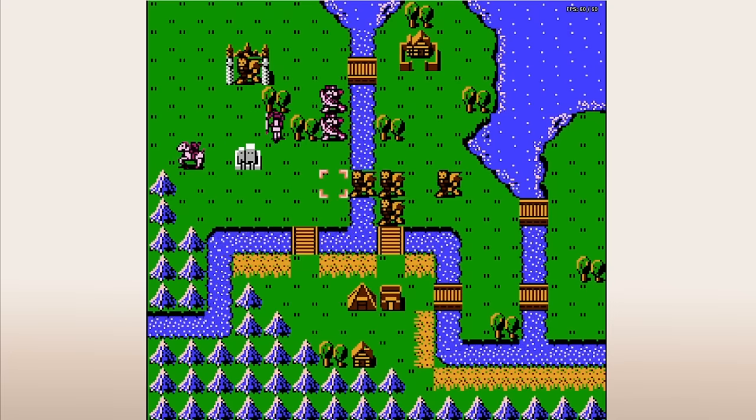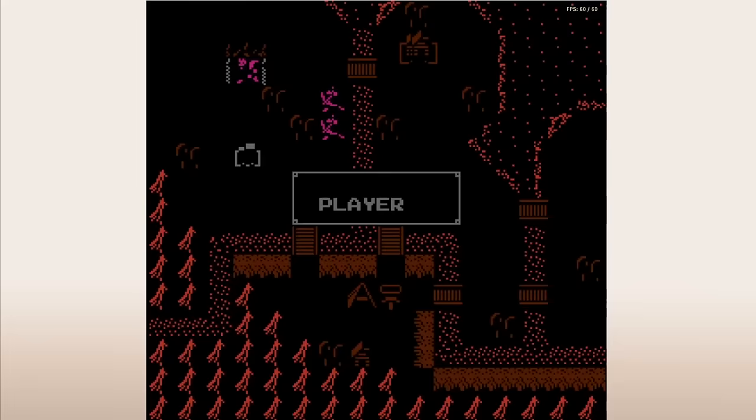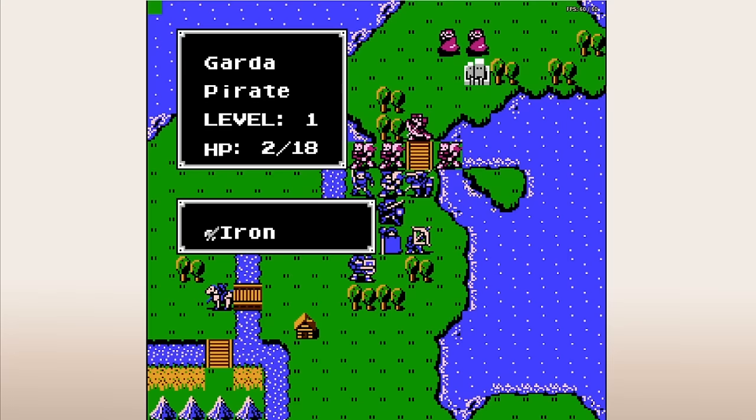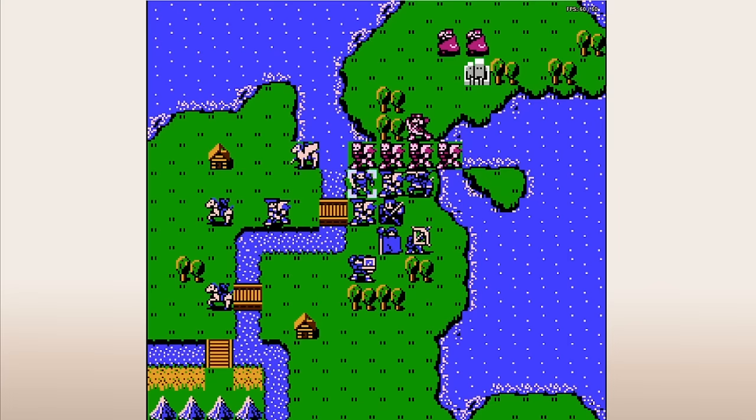Axes in Fire Emblem are some of the best weapons you can use in a lot of games, but it's easy to forget that axes pretty much sucked in the early part of Fire Emblem's history, both because it was so long ago and because many of the titles where axes are dreadful never released in English. So let's have a look at axes throughout the franchise's history, why they used to be rough, and what changed to make them better.